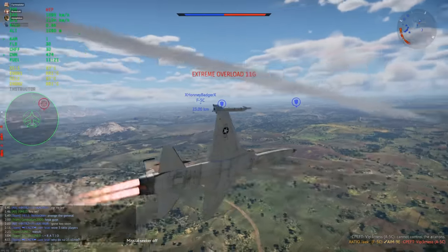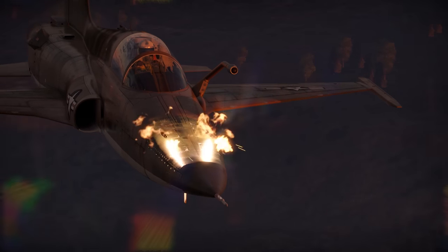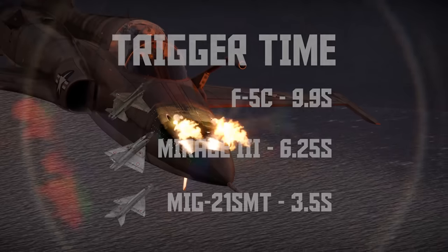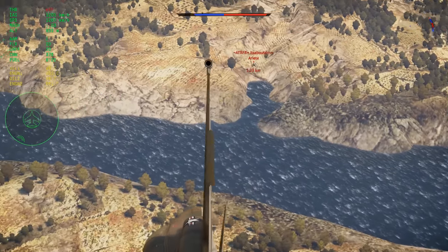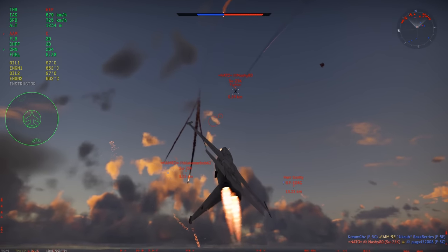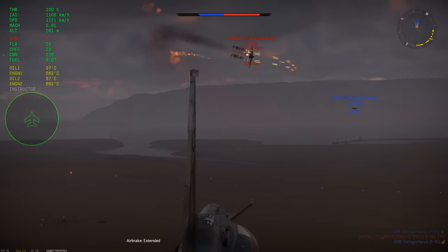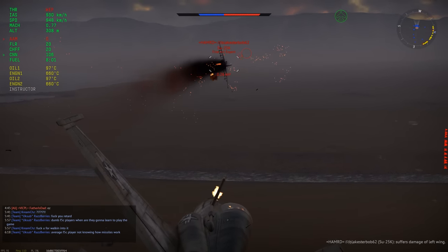The missiles aren't good enough to rely on, so most F5C kills come from guns. You get two M39A2 cannons mounted in the nose with 560 rounds total. Trigger time is very impressive at nearly 10 seconds — compare that to 6.25 seconds on the Mirage III and only 3.5 seconds on the MiG-21 SMT. M39s are easy to aim thanks to their high velocity, and their damage is also good after the real shatter fix. Usually they shred or at the very least cripple the target, but their damage isn't quite as good as other guns at this BR. Occasionally you'll see low damage, especially against the Su-25, but overall the firepower on the F5C leaves nothing to be desired.